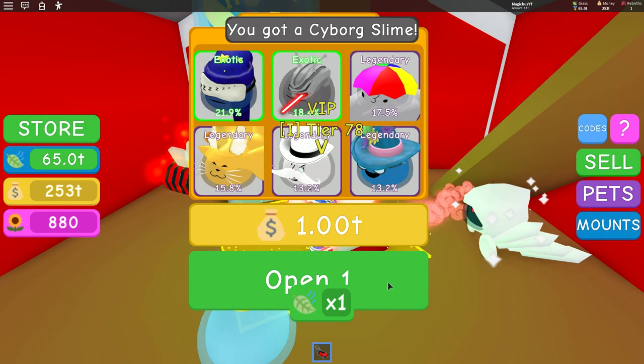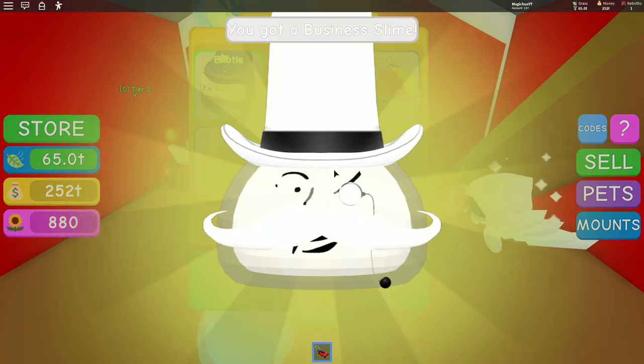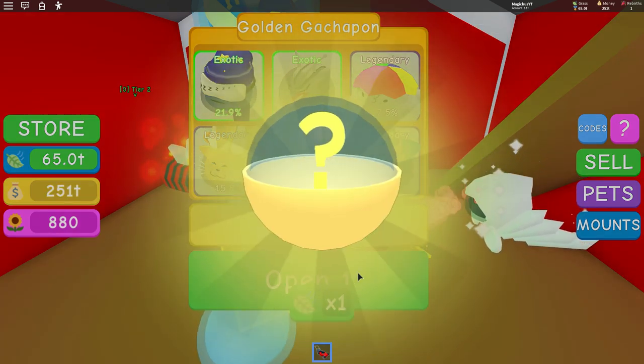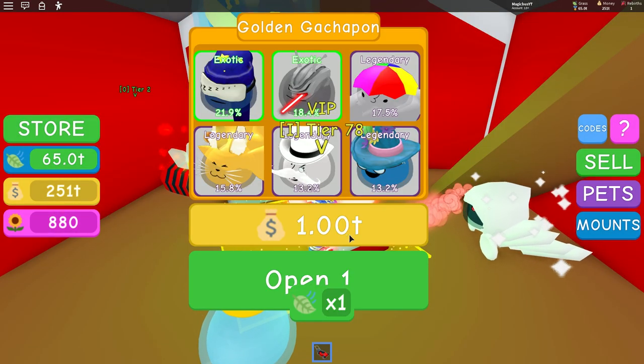We got 65 trillion to spend, so we could buy 65, but what we're going to do is try and get the rarest ones. Oh, the business slime - wait, is that the rarest? That is the rarest, it's one of the two rarest ones. Amazing, that was easy. Wait, this isn't costing me anything? It says it costs a trill.